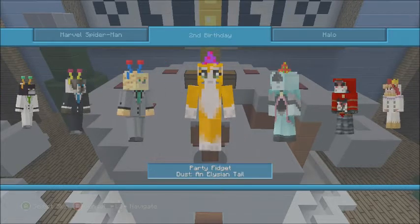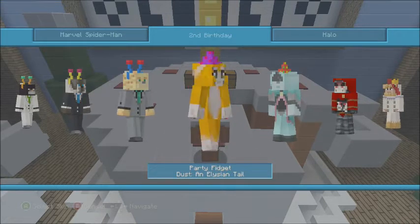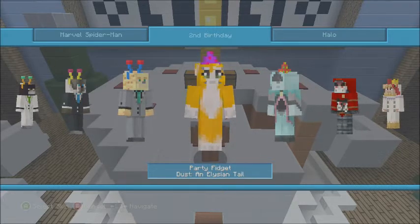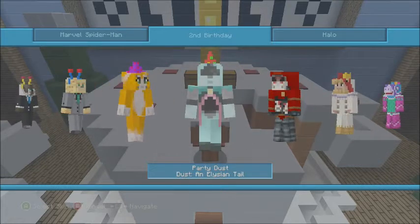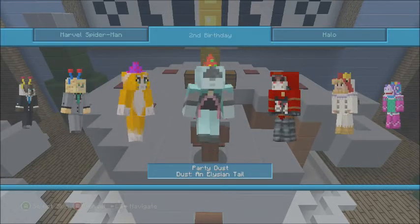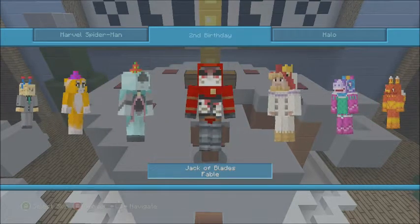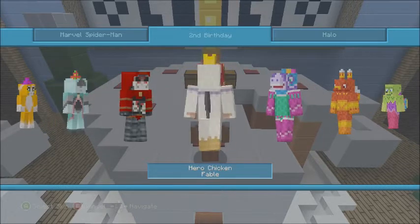Next you've got Stampy — the party hat Stampy, which is like a party fidget version. It's pretty obvious they added the skin just to give Stampy a cool party hat. Then you've got a character from Dust and Elysian Tale — I never played that game but it's cool. And then Jack of Blades from Fable — I think they started redoing some of the old skins with this one.